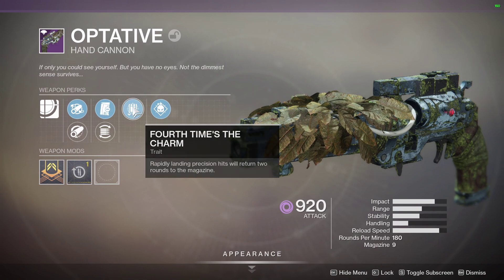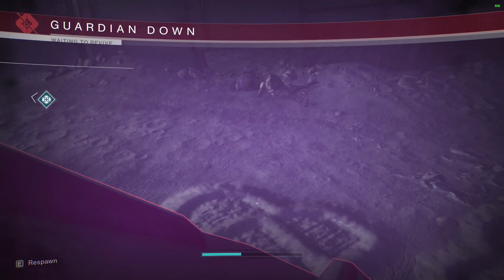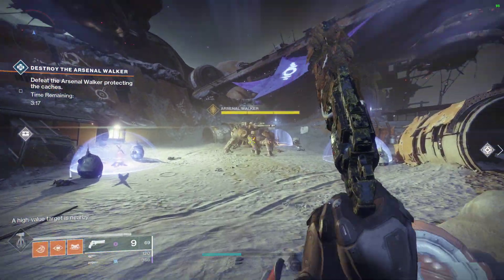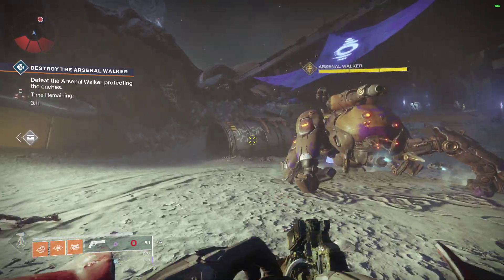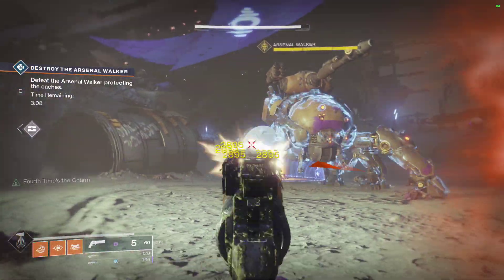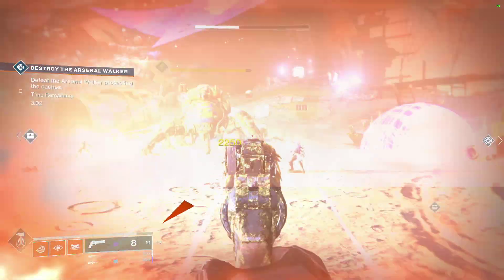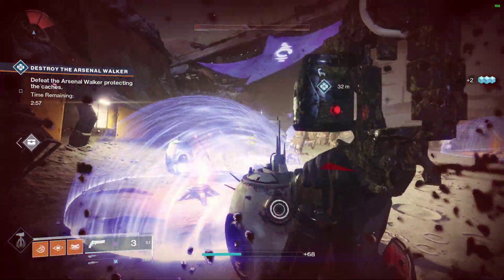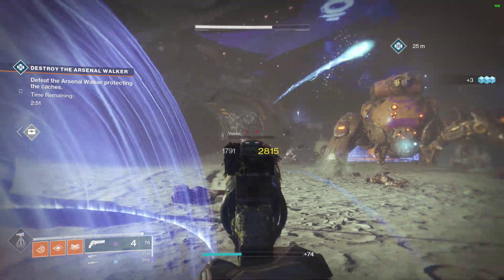The one I have has Full Bore, Drop Mag, Fourth Time's a Charm, and Demolitionist. On my Titan, I don't mind Demolitionist to go along with my Monte Carlo, but on this hand cannon with the nine-round mag for a 180, I'm just not a huge fan. Fourth Time's a Charm is not that great either. Interesting roll — maybe not the best, maybe not the worst. Let me know in the comments what you got.